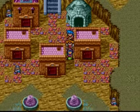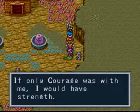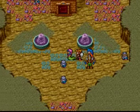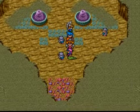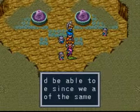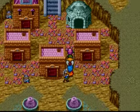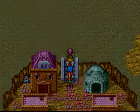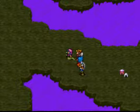There are other moles here as well. One says: 'If only courage was with me, I would have strength.' Another says: 'We know where Courage is — everything will be okay.' And: 'I should be able to sense Courage since we are both parts of the same mind.' Now where the hell is that girl? Unless it was her that's in this house, but I don't see her anywhere. That girl never had the name Anne up here, so I'm not sure.